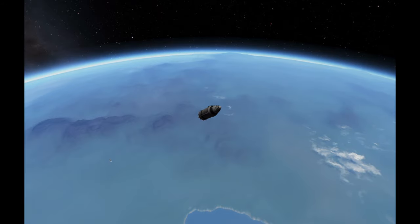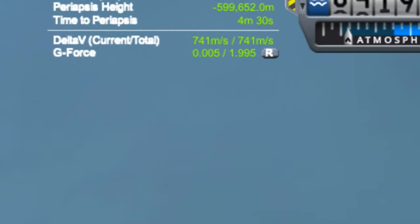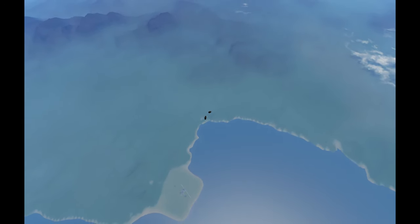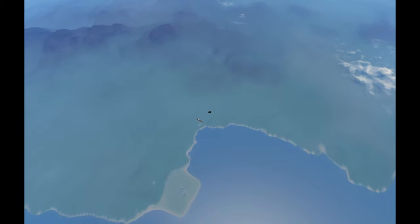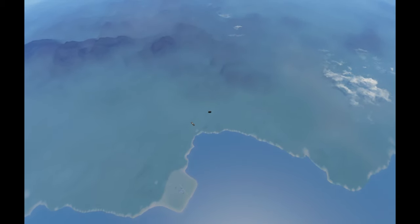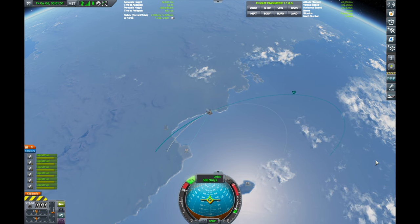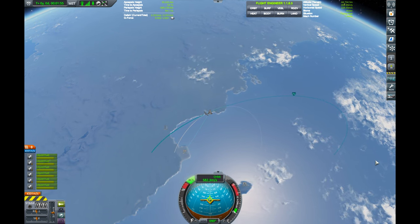But this is simply because the second stage is still attached. Once it's decoupled, the remaining fuel is more than enough to land the booster safely. After waiting a small grace period to allow the stages to separate, the booster engages its engine to adjust its trajectory back toward the launch site. With its course adjusted, we have several minutes before we begin the hover slam.